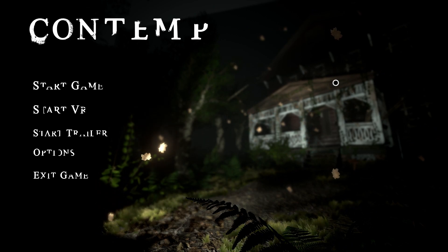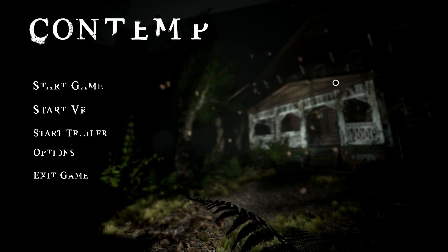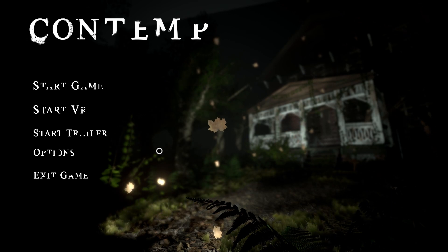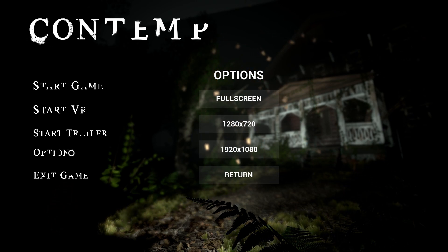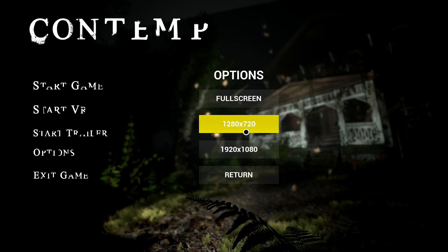I'm just going to be playing a normal game. First we'll watch the opening cutscene and then I'll go over the controls, UI, anything like that. From the menu you basically just get full screen or windowed mode and then you can pick two resolutions, and that's about it.